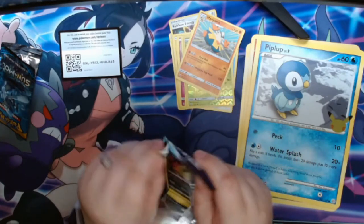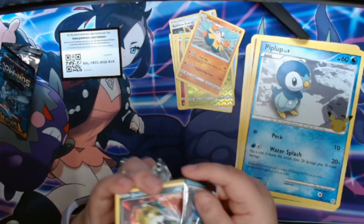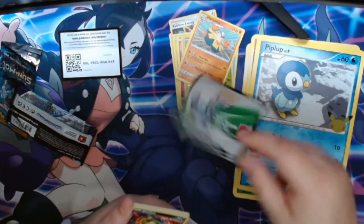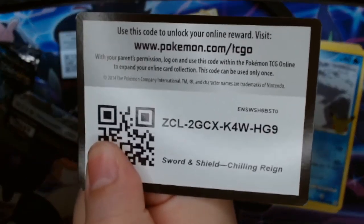A Chilling Rain pack. I think I saw the code — it's backwards, so it is a white code. I'll give that to you right there.